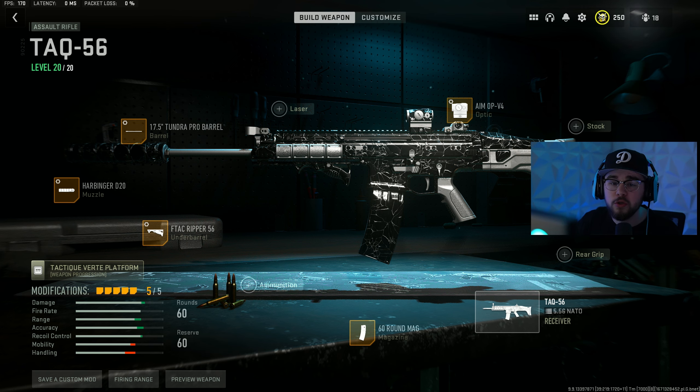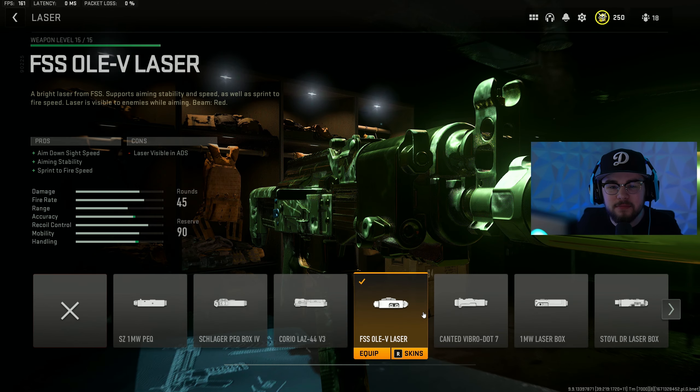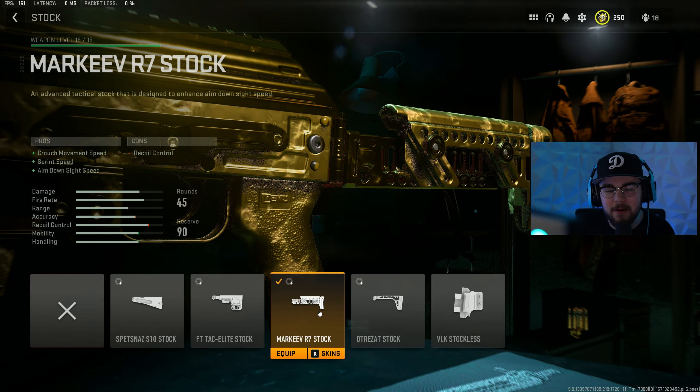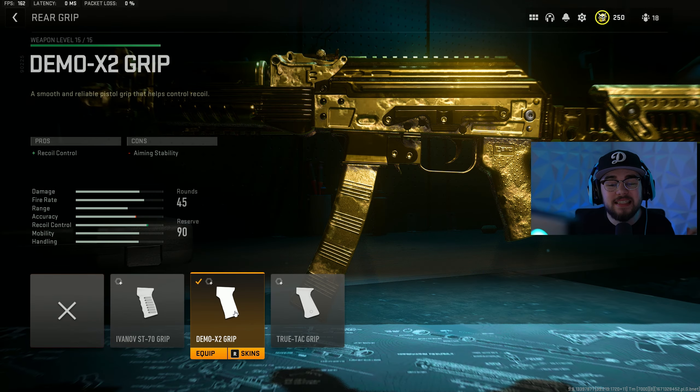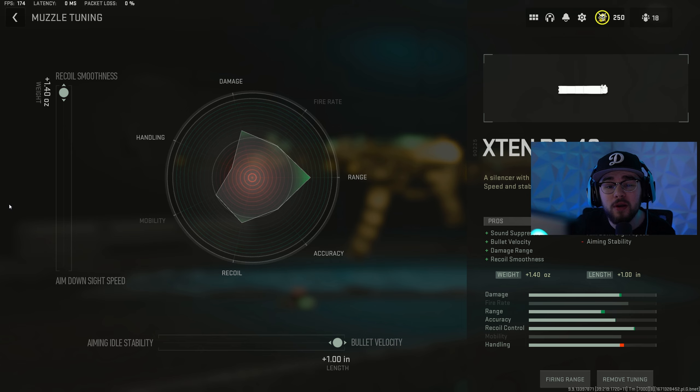For the Vaznev-9K: attachment one is the X10 RR40 muzzle with sound suppression, bolt velocity, damage range, and recoil smoothness. The Olev laser gives ADS speed, sprint-to-fire speed, and aiming stability. The Marques R7 stock gives crouch movement speed, ADS speed, and sprint speed — speeding you up in every way. The Demo X2 rear grip adds recoil control for beaming people across the map. The 45-round mag increases capacity.